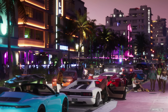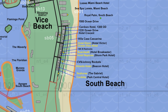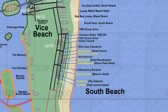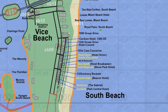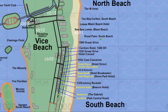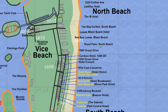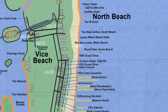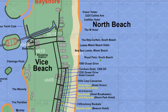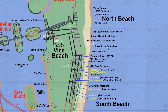Some of the confirmed buildings we saw in the trailer on South Beach include: Cordelia based on Park Central Hotel, Seahorse based on the Gabriel, Atlantis Hotel based on Beacon Hotel, the CVS at Johnny Rockets, Hotel Neptune based on Shore Park Hotel, Boardwalk based on the Breakwater Hotel, the Ocean View Hotel from GTA Vice City, Hotel Dixon based on Hotel Victor, Villa Casa Casuarina, Hotel Crescent, 1220 Ocean Drive, Cardozo Hotel, 1300 OD, 1500 Ocean Drive, Royal Palm South Beach, Seaspa Lowes Miami Beach, Lowes Miami Beach Hotel, the Ritz-Carlton South Beach, the W Hotel, Cadillac Hotel, 3325 Collins Avenue, and Treasure Tower in North Beach. We don't know the in-game names of all of these hotels — only the yellow ones shown on screen.